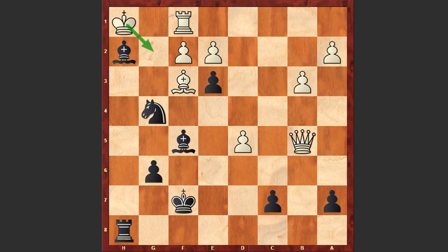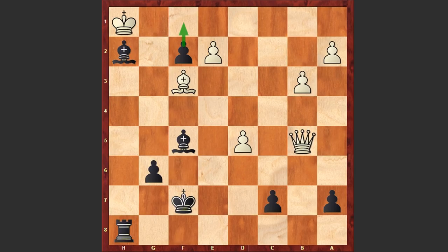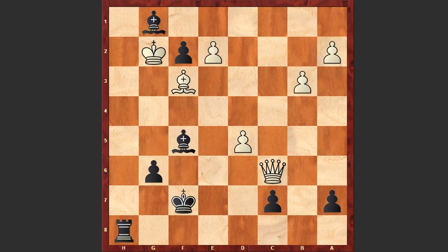After Bf3, freeing the g2 square for the king, it turns out that after Nxf2 check white is forced to give up his rook. If Kg2, black can play Bh3 check; if Kxh2, then Bd7 discovered check and black wins the white queen. So after Nf2 check we see rook takes f2, exf2 — white threatens to promote the pawn — Kg2 and Bg1. Now you can see the difference: if the queen were on c6, white could capture on c7 and give checks, but the queen is out of the game. White played Qc6 trying to reach c7, but it's already too late — there is mate in seven moves.